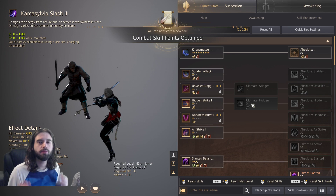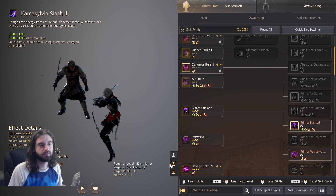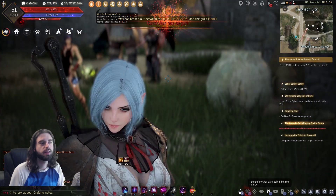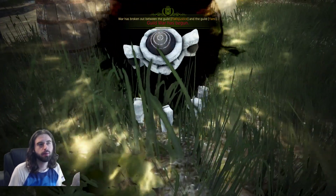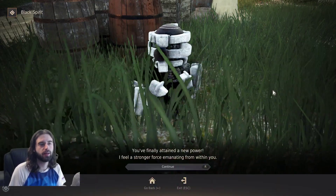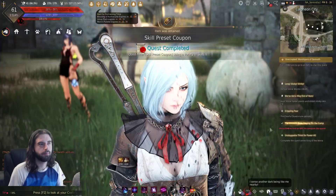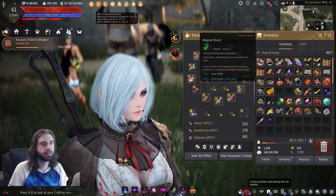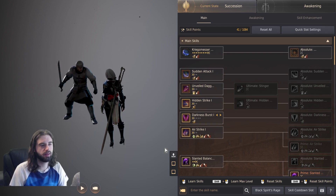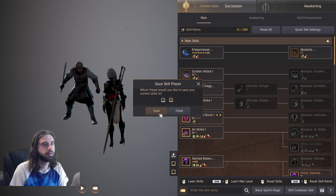Anyway, super confusing. But if you manage to set up your character, you can save it in a preset with the new preset menu to the left. To access this, you need to have completed your Succession and Awakening quest lines. If you've already completed those, press the comma key to talk to your black spirit, navigate to the quest tab, and you'll see the two quests: skill preset coupon one and two. Talk to him and it will auto-complete — use both coupons from your inventory by right-clicking and hitting enter, then go back into your skills menu. You can save to slot one by clicking the one and clicking save.